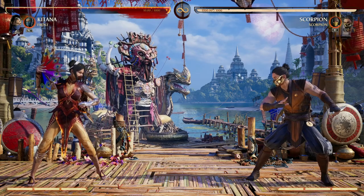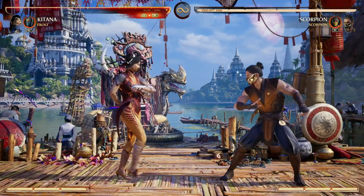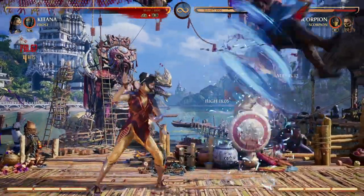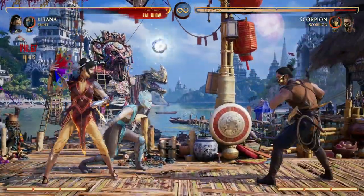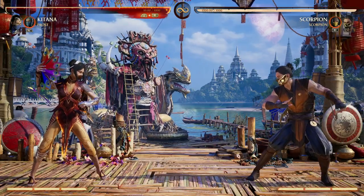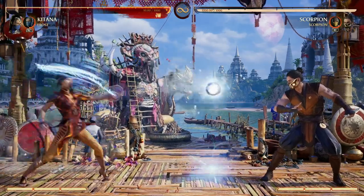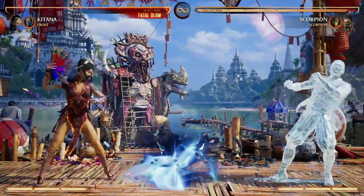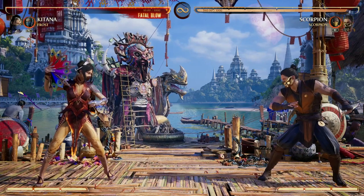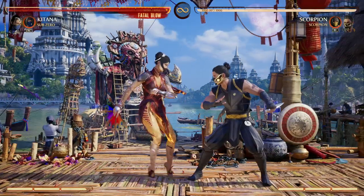There are two set plays you can do with Frost's orb back cameo: you can put your opponent in the air, set up the orb while they're getting knocked down, and maintain pressure — or you can do two traps at once, using Frost's back cameo orb and setting your trap, so your opponent has to worry about the floor trap and Frost's sword. There's just a lot of plays you can do with Frost as a cameo.